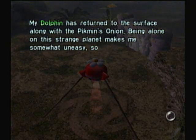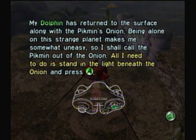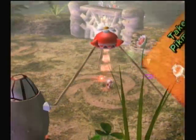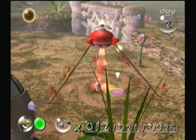At the start of every day, the dolphin and the onion you have under your control will actually land back on the surface. To call out all of the Pikmin you've had before, just go under the onion, press the A button, and then pull them all out using the control stick. And here we go, we have our army back.